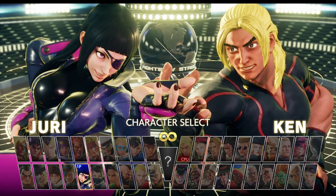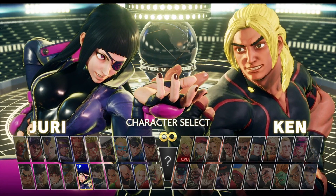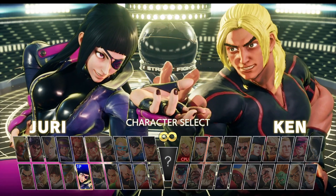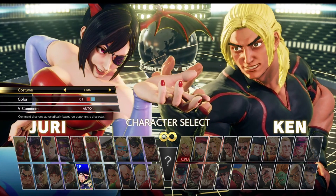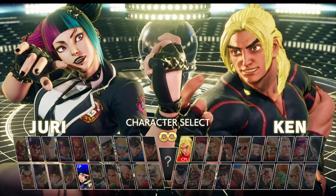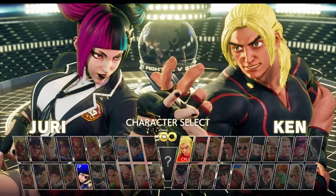How to play Juri in 10 easy steps. Step one: pick Juri. Step two: pick a good costume — and not this whack trash. Step three: choose your V-skill and pick your V-trigger.